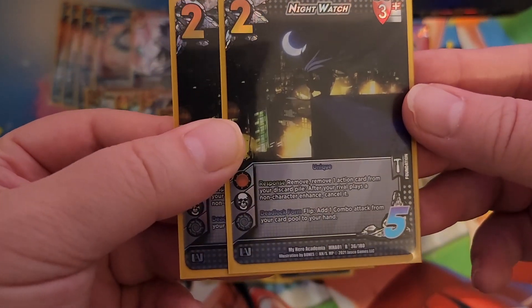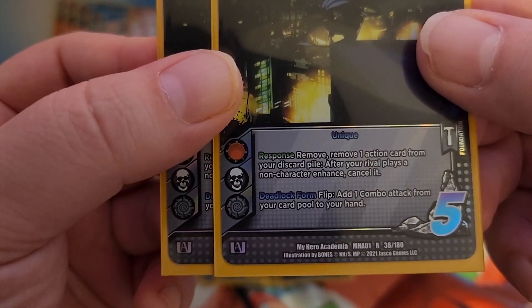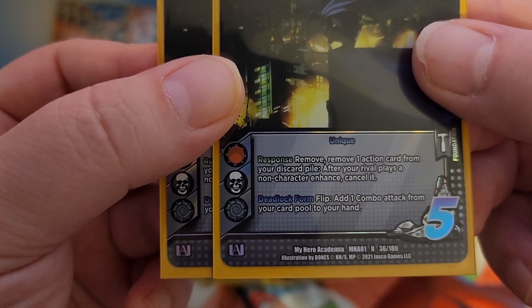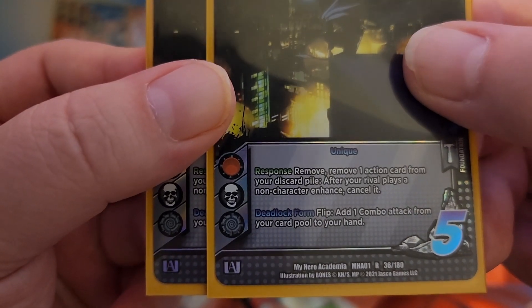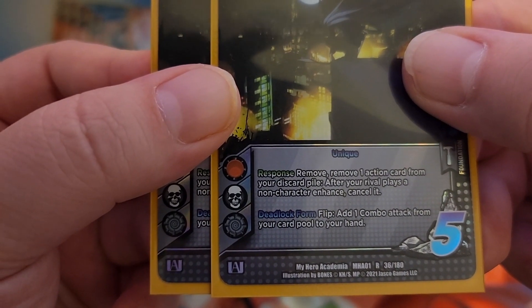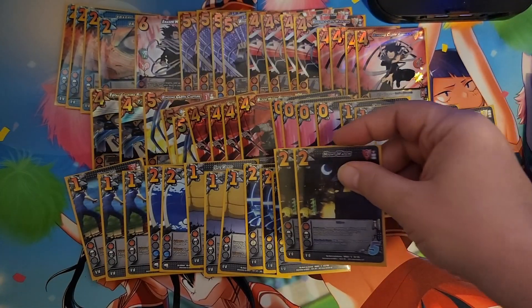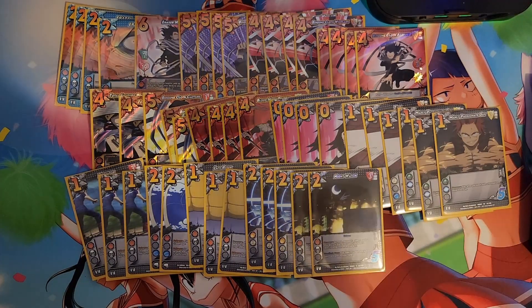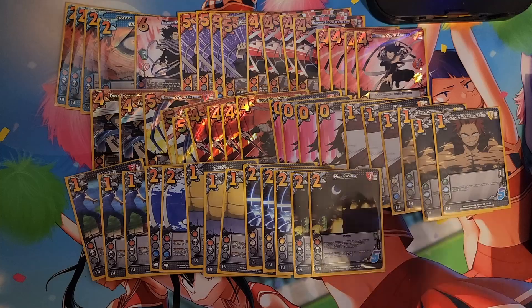Two copies of Nightwatch — this is of course unique, so we don't really want to play more than two copies. Response: remove one action card from your discard pile. After Arrival plays a non-character Enhance, cancel it. It has a deadlock, which is pretty good — flip and add one combo attack from your card pool to your hand. Our meta here in Australia at the moment — not many people are actually going into deadlock, sadly for me, but everyone's very cautious.